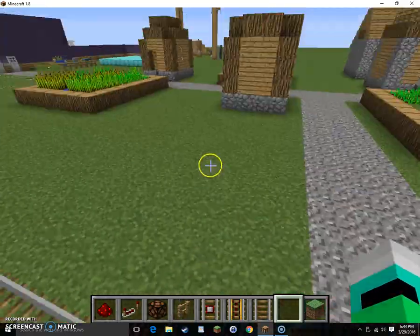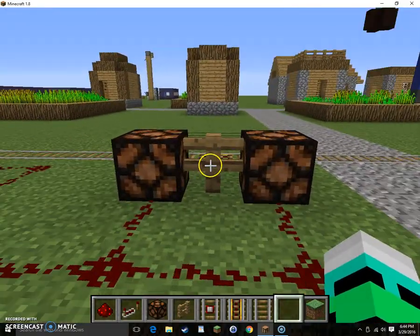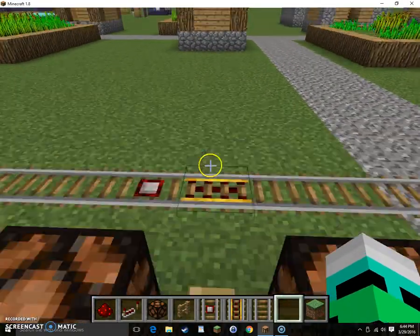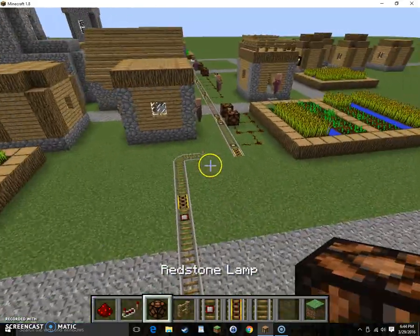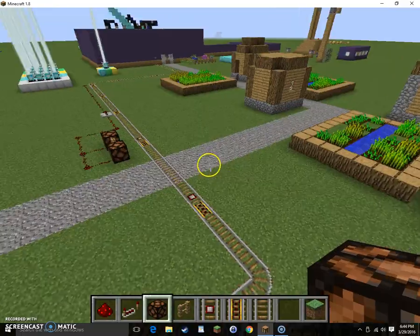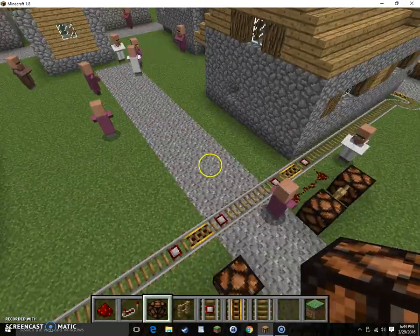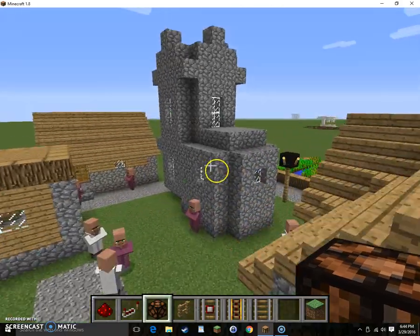Over here is an awesome train track I was working on today. Whenever the minecart gets close to a walkway right here, these lamps light up as a warning that the train is coming. I did that a couple of times along the track here.